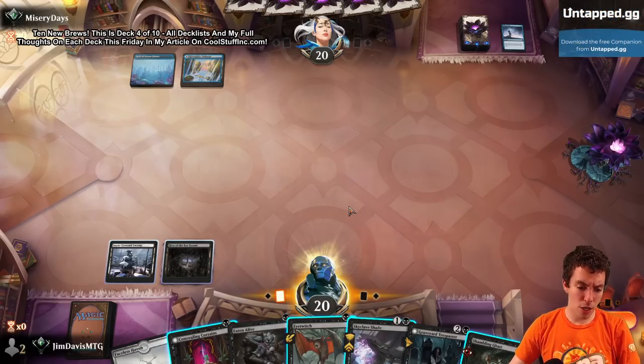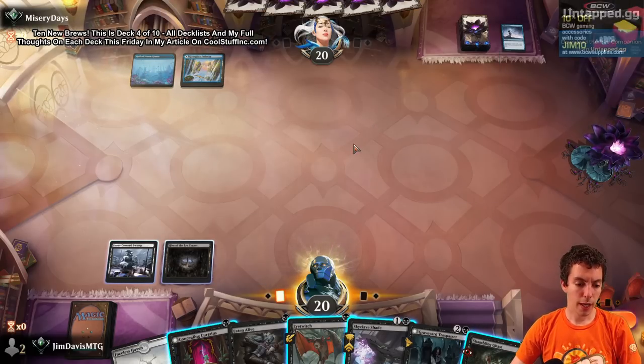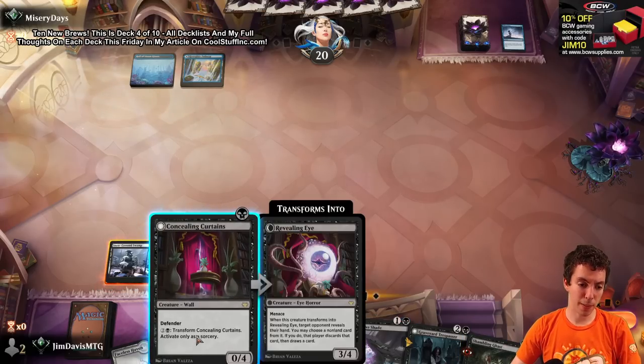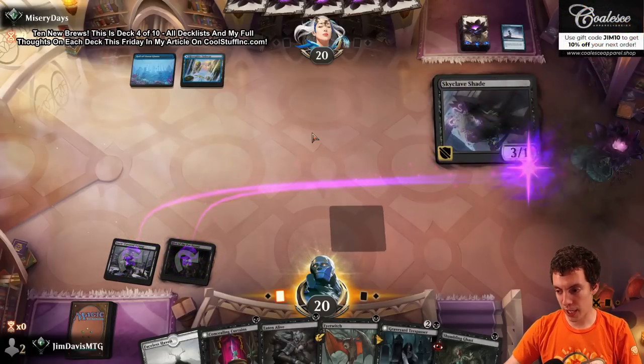We can play Shade here, or Curtains plus Ghast. They can have a 4-drop here for sure and Curtains plays into that a little better. The fear is if I go to flip Curtains and they unsummon it in response, it's a devastating tempo swing. So I'm just going to get Shade here - they want to 4-spike my Shade, go for it.